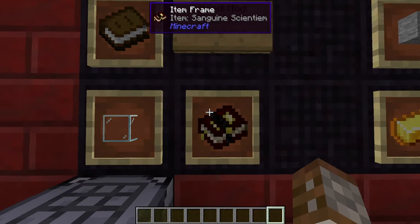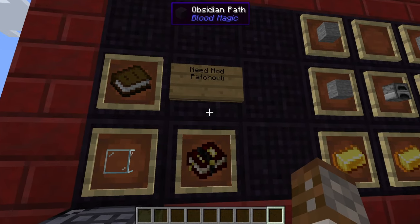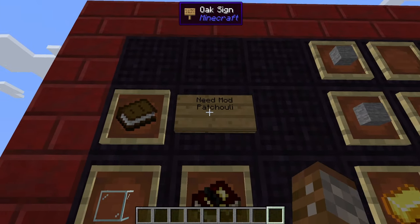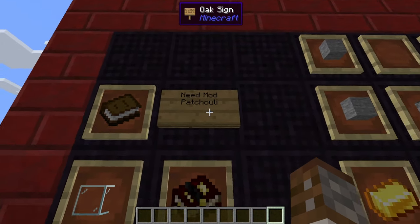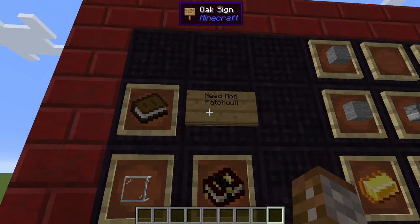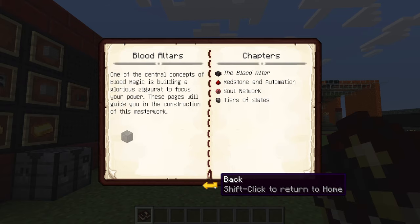The first thing we're going to need is the Sanguine Sanctium. The Sanguine Sanctium is essentially the guidebook for the mod. However, a lot of comments say they can't make the book — that's because you need another mod. You need the Blood Magic mod for 1.16 and also the Patchouli mod, which gives you the API required to craft the book. I'll leave a link in the description. To make the book itself you need one book and one glass — and that's it.